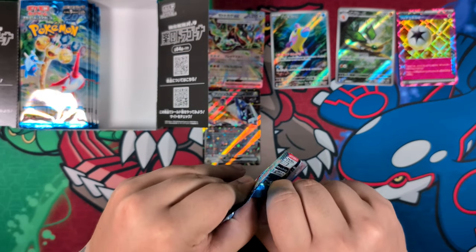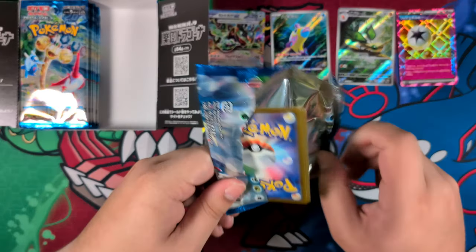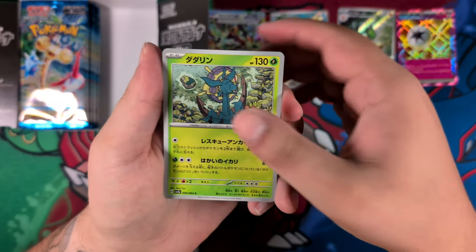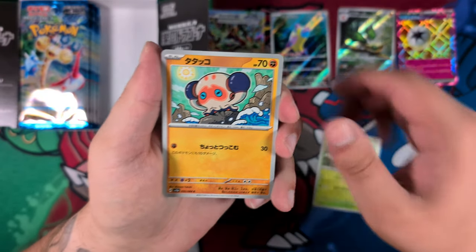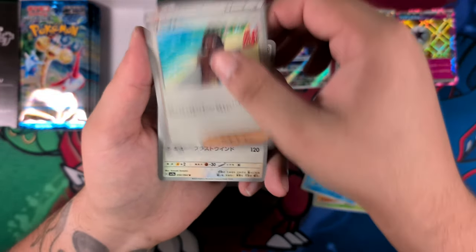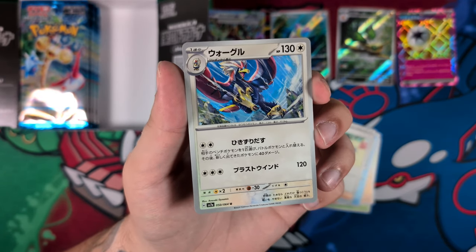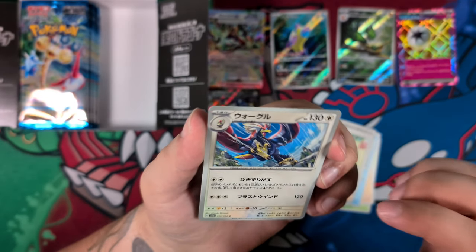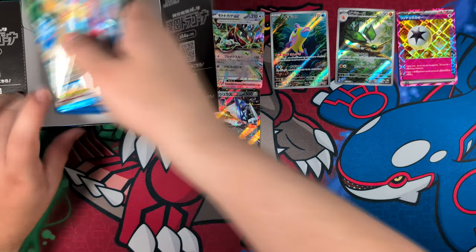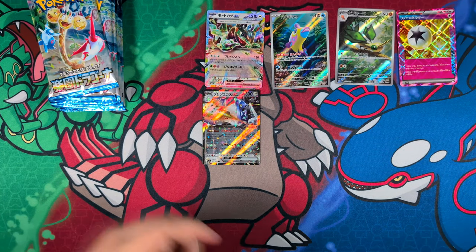Flygon seems to be a bit left out. I think there were some concepts for a Mega Flygon, but they decided to scrap it. We got Mega Salamence instead, but I do prefer the Flygon. Here's the Braviary — maybe that's a sign. That's also by Anisaki Dynamics, just noticing that now. Lovely illustration — their stuff always looks so cool. The right side is done, so let's move to the left side of the box.